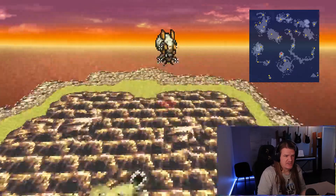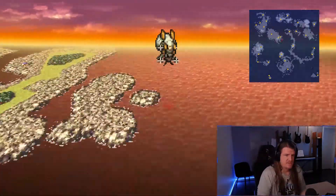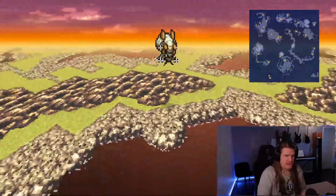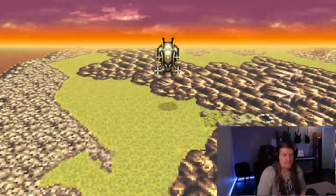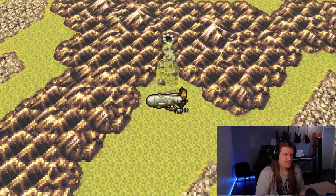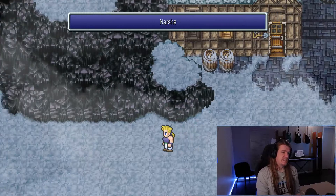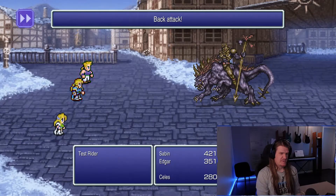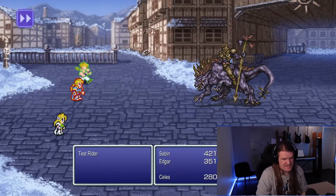So we're gonna go to Narshe now. Let's go get Mog and the Yeti. The place we need to go is the secret entrance here. And after we get Mog, Mog will tell us that there's a hidden cave for the Yeti.